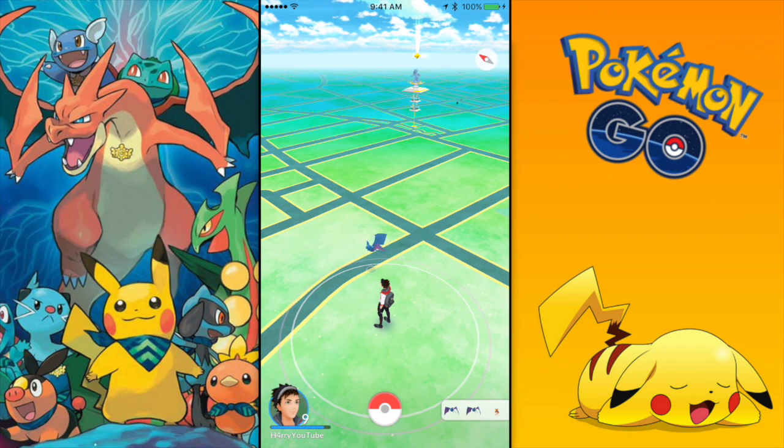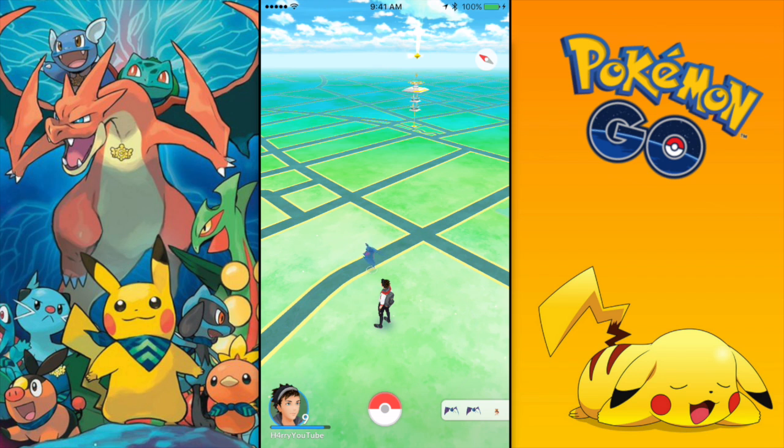Welcome back to another video. Today we're talking about the new Pokemon Go update. Since its release, the game has only had one update, and that was just to fix some font bugs. The servers were really bad in the first week of the game — the game developers at Niantic really dropped the ball there. Lately the servers are okay, but a week ago they were always crashing.